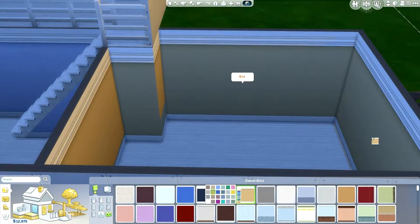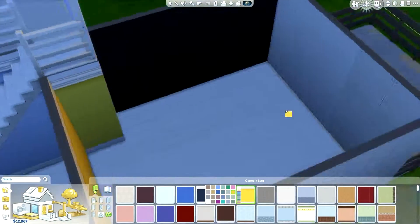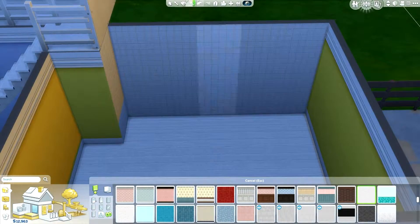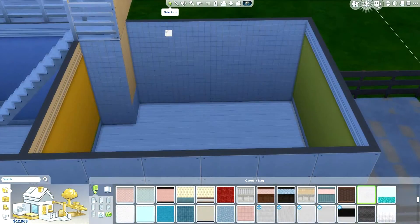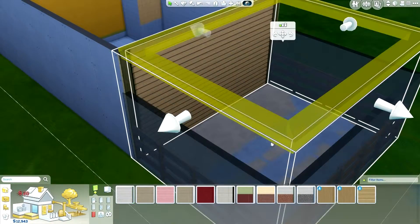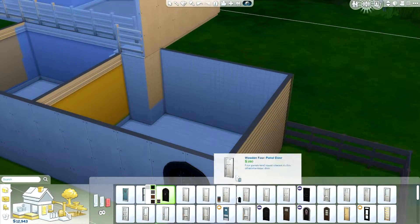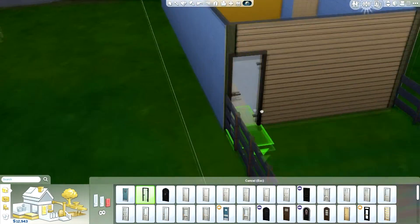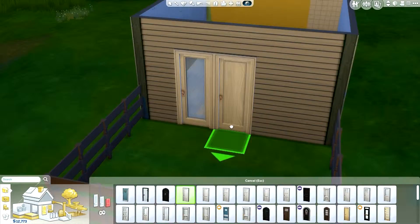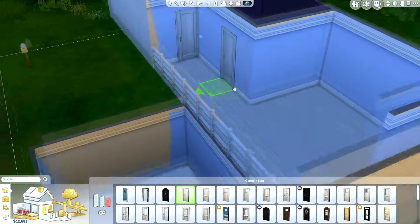By the way, if you don't know the family I'm going to use, I'll put a link down below in the description because I also recorded the create-a-sim of the parents. Here is the garden, because with the shoebox principle you don't really have full use of the whole garden - it's more like a separate room or a little space, and I think it'll be really fun.